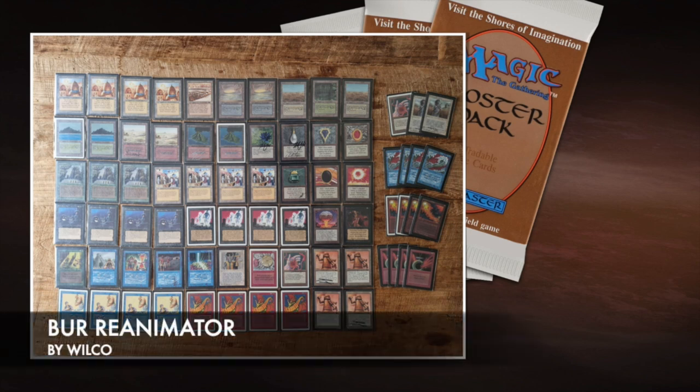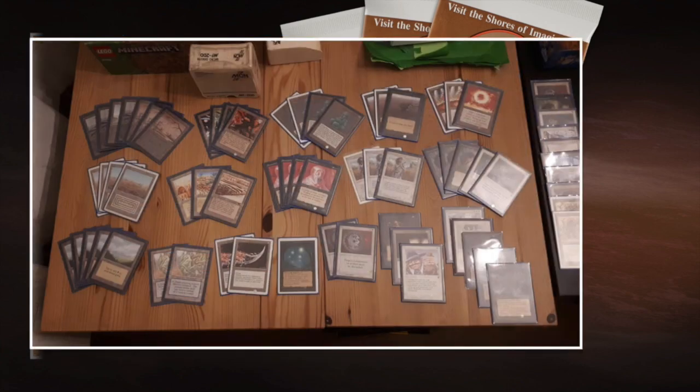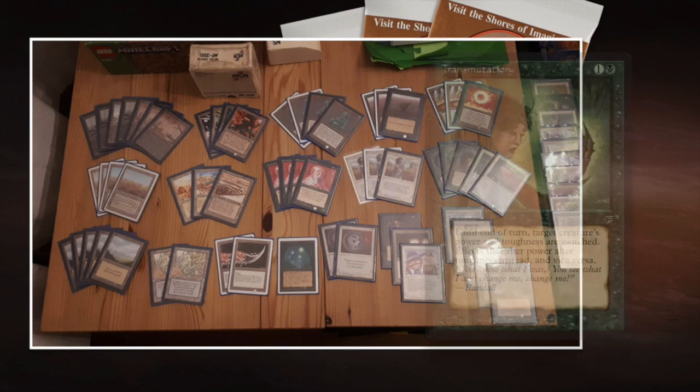His opponent today, Remko, is also playing a super cool deck. Here we see Remko's deck — it's black and white. I'm really excited about this because he wants to do such a cool thing. Maybe it's good to first discuss: those cards in the bottom-right corner with the glare — one of them I can identify as the Abyss, but the other two are hard to see. The main meat of the deck is Transmutation, so let's discuss what that card does. Transmutation is one black and one — an instant from Legends.